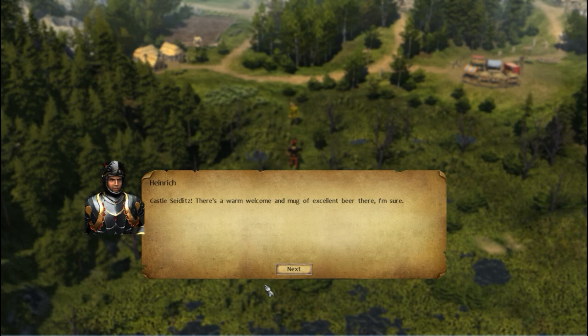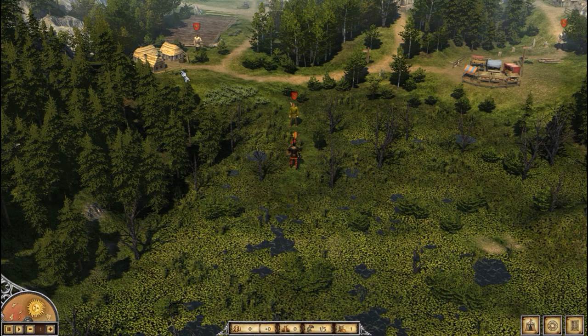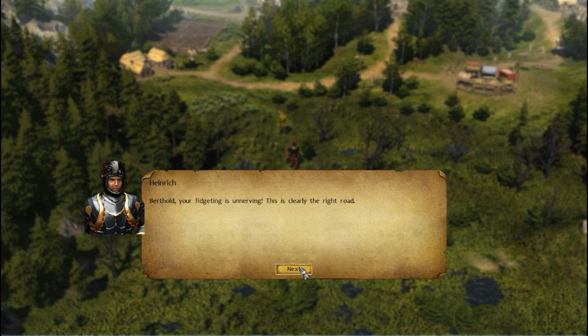Heinrich heads to Castle Zeitlitz for a warm welcome and a mug of excellent beer. Berthold says, 'And hopefully a mug of warm wine — that trek through Goldstein swamps has seeped into my boots. Seems that dry land isn't too far away.' Here we have the overland map. As you can see, there are units already visible and they will pretty much move when we move.